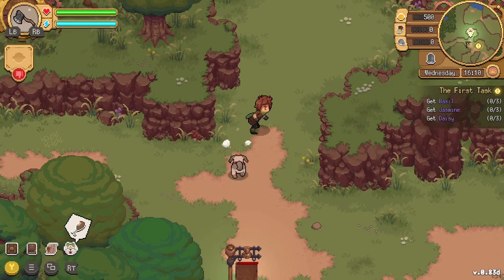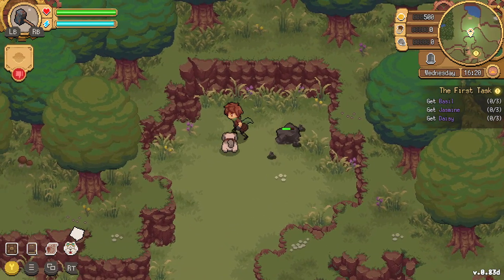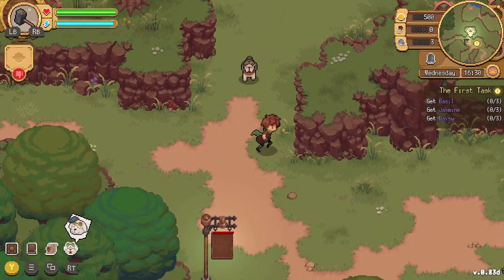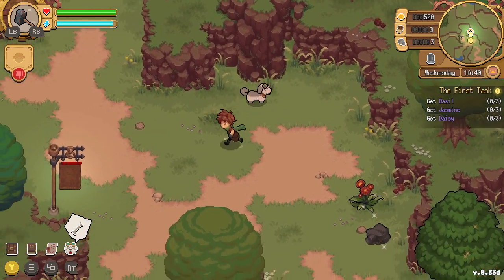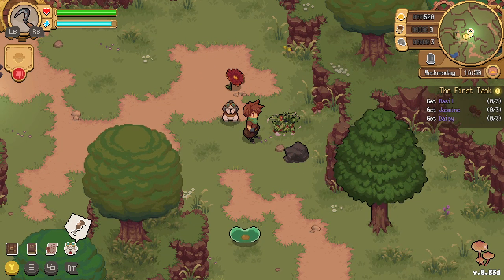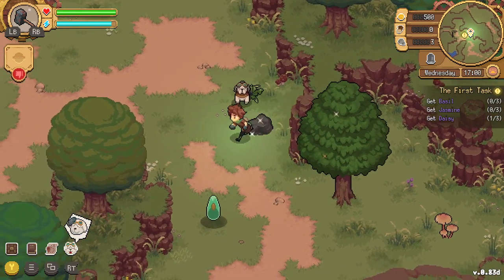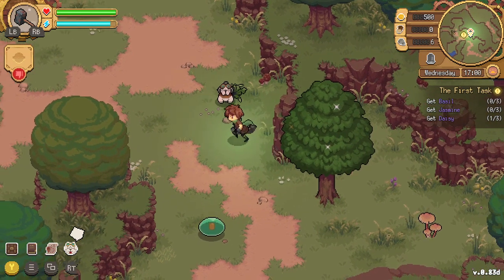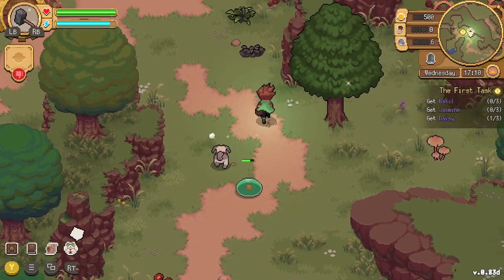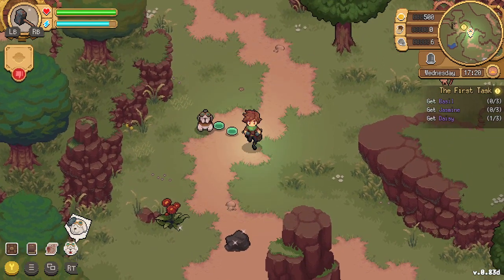I'm starting to get it — as a chemist, we gather ingredients and experiment with them. Maybe the previous chemist wasn't responsible and destroyed the environment in doing so. Our first task: gather basil, jasmine, and daisy. We encounter some aggressive slimes — let's get rid of them. There are mushrooms nearby and a red flower which is the daisy. Need to use stamina wisely!